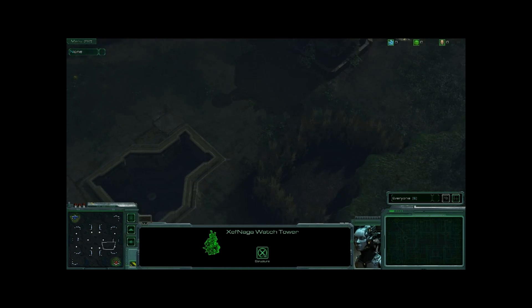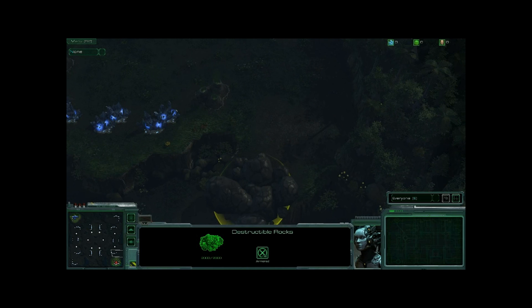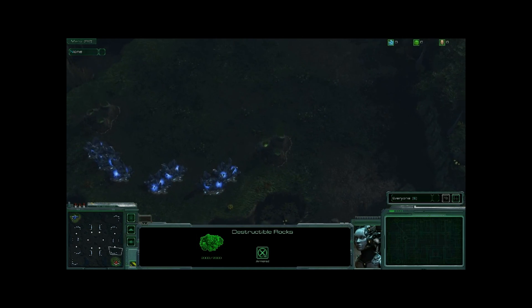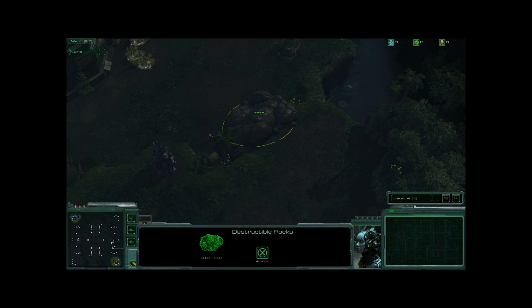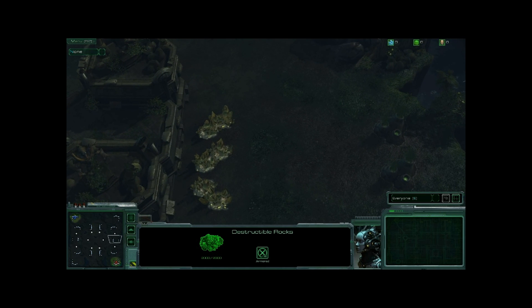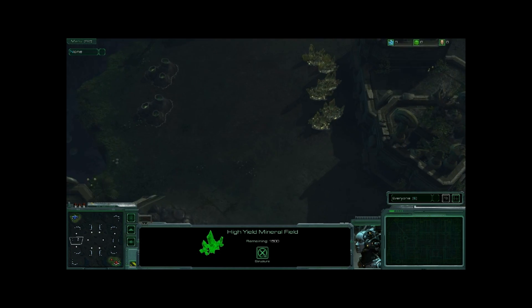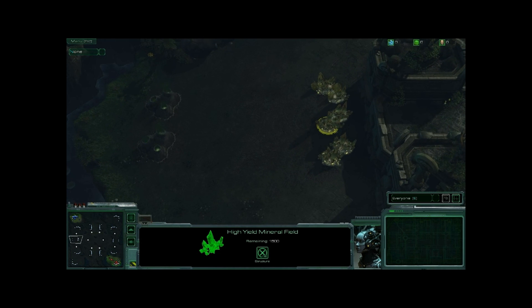Capturing these towers will give both players a lot of information about what's going on across the map. Being a good StarCraft II map, these areas are mirrored and balanced — there's a similar position next to the Protoss player as there is next to the Terran. Finally, we have high yield expansions, where you get access to high yield minerals and collect additional resources for controlling that area. Both players will be highly incentivized to try to get control of those areas, but they're much harder to defend.